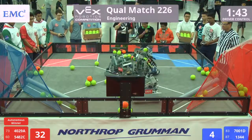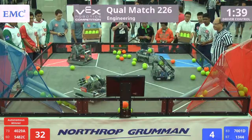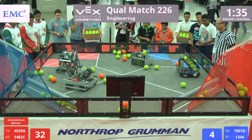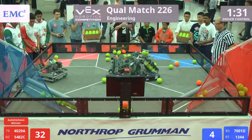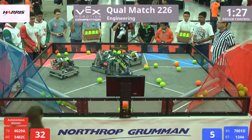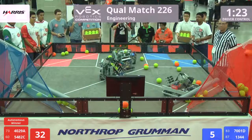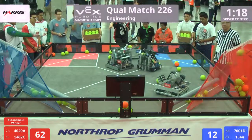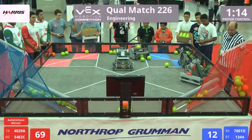All right, 13-44 and 7-001 representing our blue alliance here in match 226. We've got two teams from Mexico on the field at the same time on opposing alliances — that's team 54-82 and team 7-001, both hailing from the great country of Mexico. 13-44 now with a short shot; one goes in, one falls short. Lots of one-pointers on the blue side.